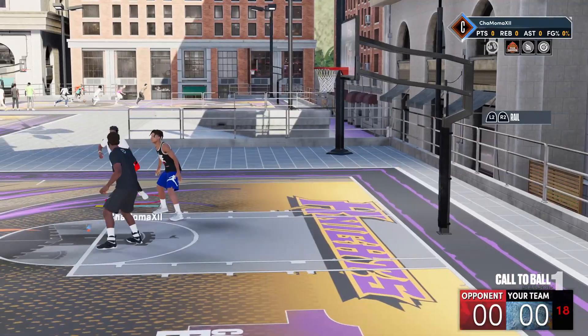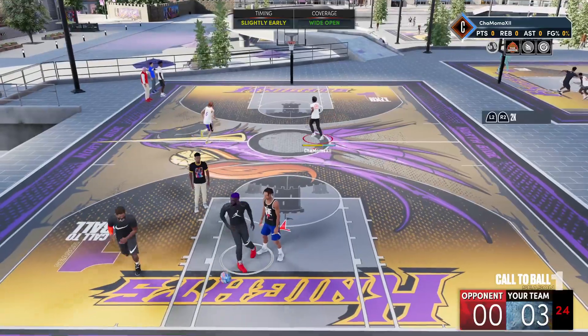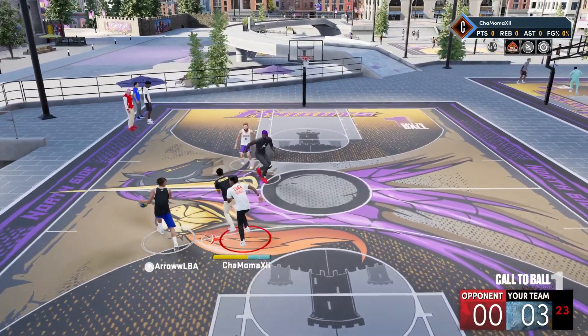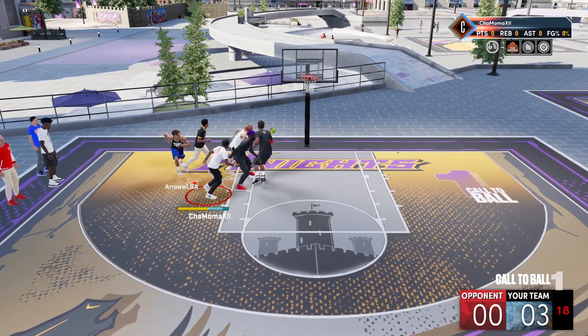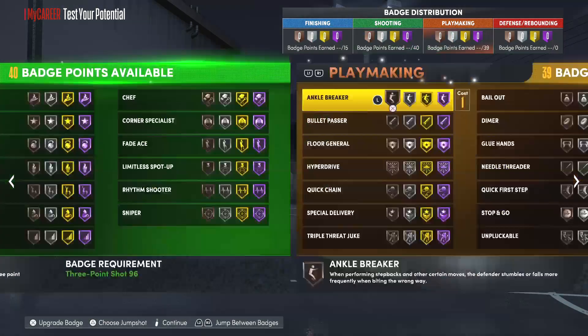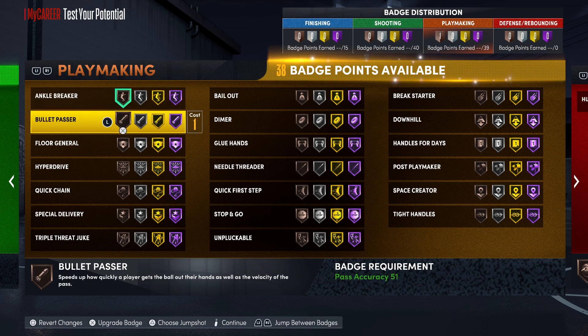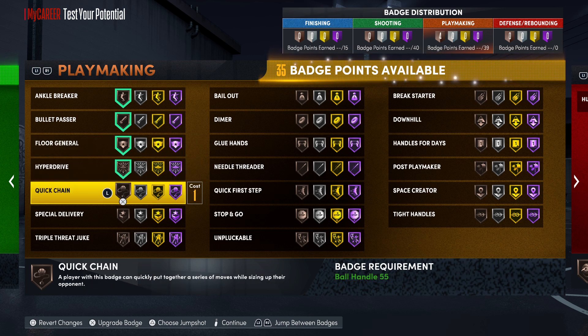I'm going to start with playmaking because there are a lot of new playmaking badges, and a lot of you guys might not have played NBA 2K21 next gen. So there are things like Bullet Passer and returning badges like Glued Hands that I'm going to be talking about, as well as badges we've already seen before like Quick First Step, Handles for Days, and Ankle Breaker. I'm going to put every badge in bronze that actually works and will be beneficial to use on your MyPlayer.